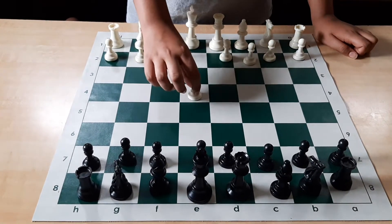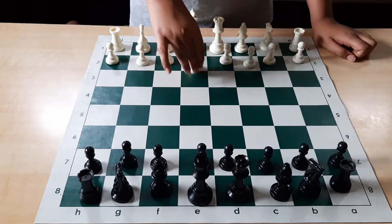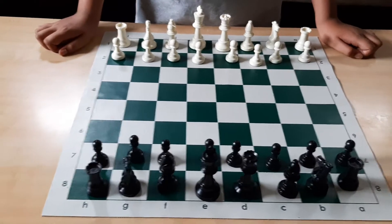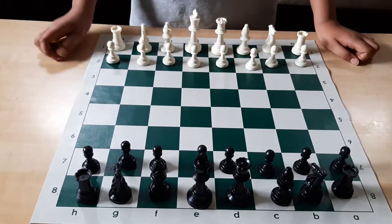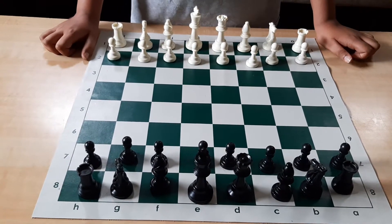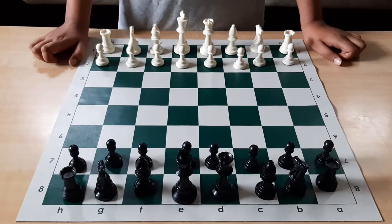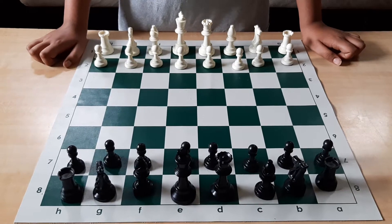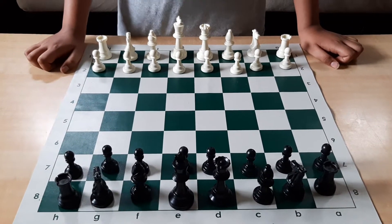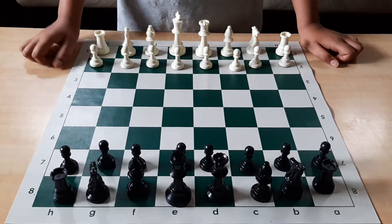Last time we covered the King's Pawn opening, which starts with move number 1, E4. Now we're going to learn something new: 1, D4. D4 is also very playable, very strong and solid, and it can be just as aggressive. We're going to learn an opening called the London System, which is very easy, very solid, and top grandmasters play it.